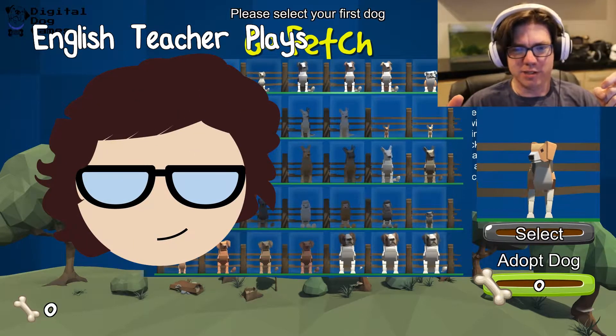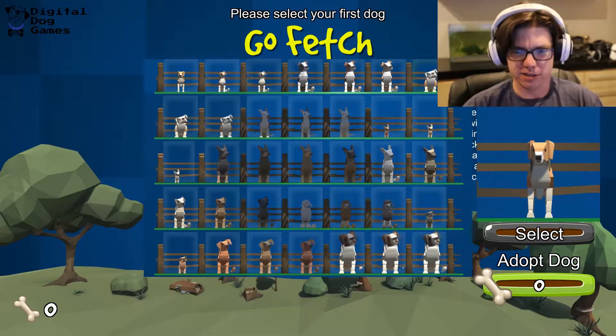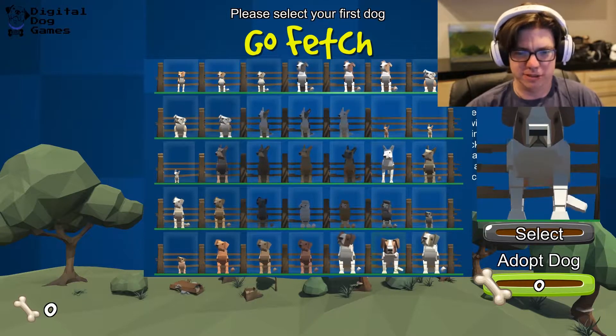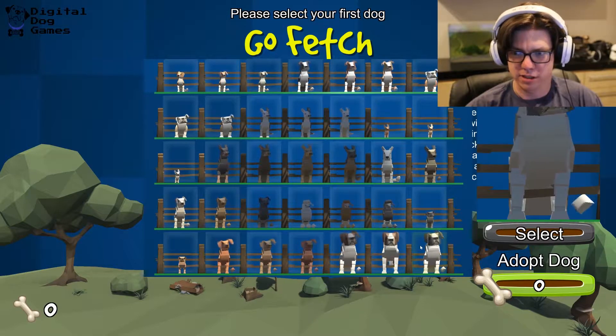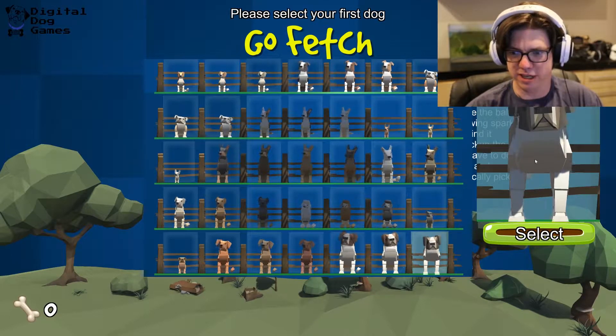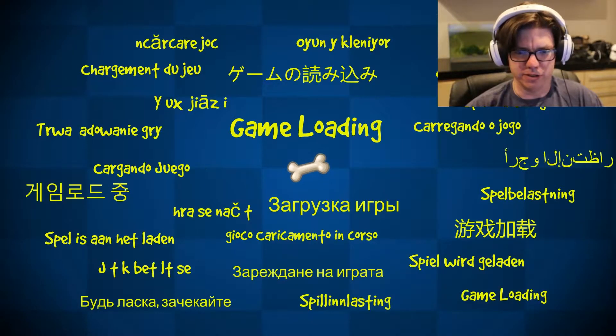Hello out there and welcome to English Teacher Plays. We're here with GoFetch and we're gonna adopt our first dog — well, select our first dog and then adopt it, I guess. Can we just choose any dog we want? What is this thing? That's a pug. Please pick one — let's have that one. Our dog is a 'please pick one.' Let's go.